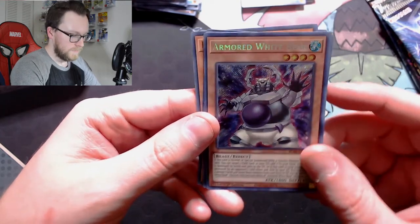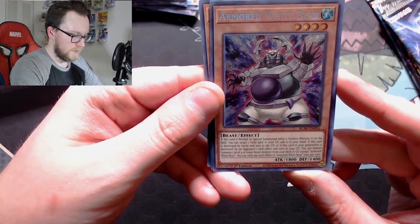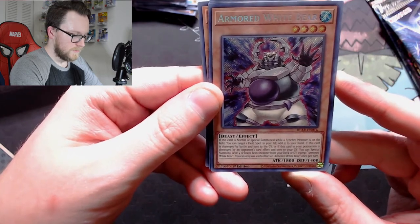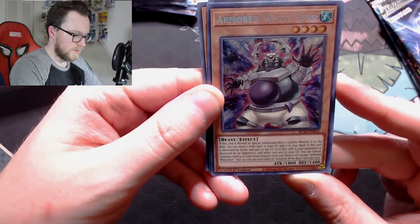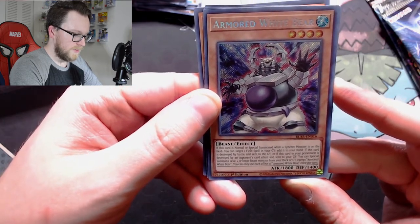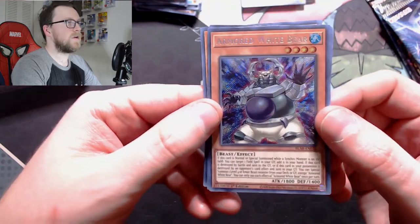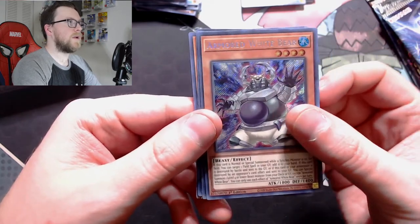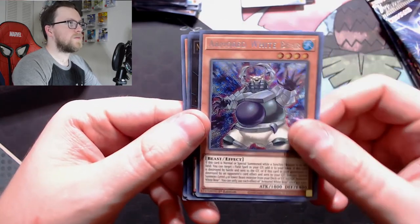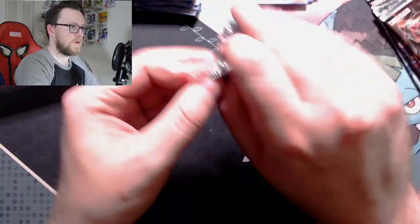Reading the card: when this card is normal or special summoned while a synchro monster is on the field, you can target one field spell in your graveyard to the hand. If this card is destroyed by battle and sent to the graveyard, or destroyed by an opponent's card effect and sent to the graveyard, you can special summon one level-4 beast monster from your deck or graveyard except Armored White Bear. It's probably not the greatest, but sometimes cards like this have implications down the road.